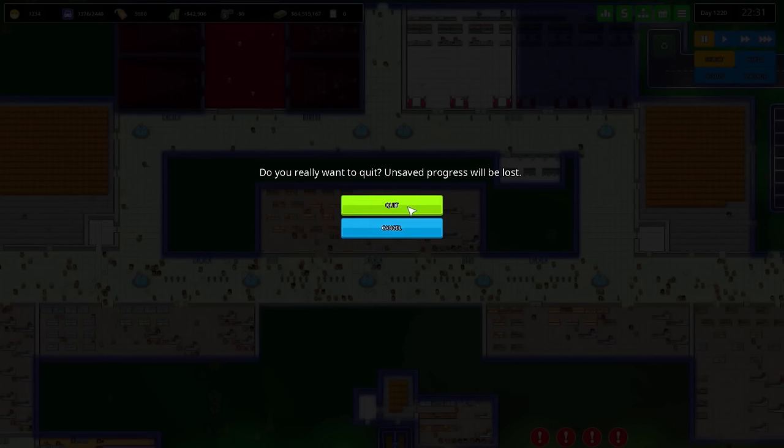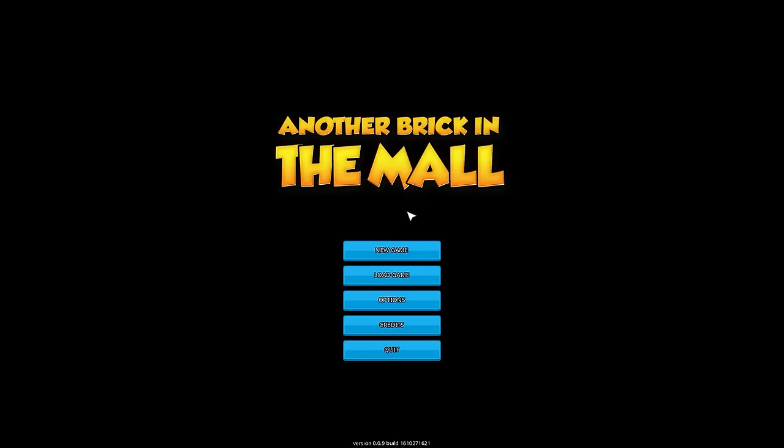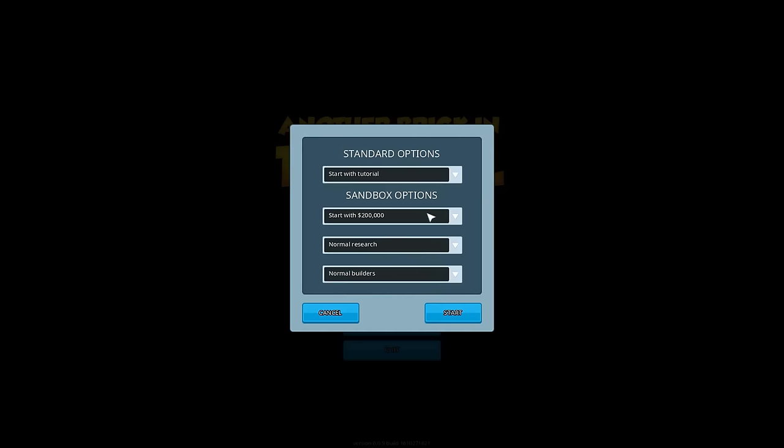Actually, going back to the main menu would be more ideal, and we'll start off something new. If you enjoyed this, let me know in the comments and by leaving a like, and I'll probably consider keeping this around the channel. I'm kind of itching to play a simulator game, and this is very similar to Prison Architect — at least the gameplay style. If you've played Prison Architect, I think you'll find yourself really comfortable with this game. So let's go into new game. Normal research and normal builder sounds fine. Let's get into the game.